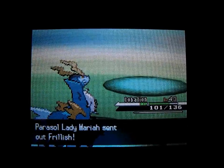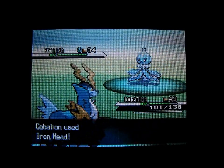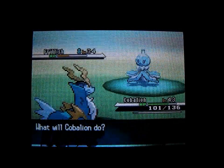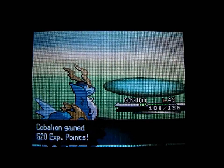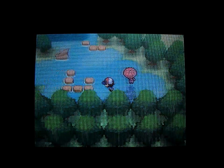Another Frillish, so I'll keep Cobalion in. It flinched, so I can just keep attacking two turns in a row. Parasol Lady Mariah should be defeated. That's all the trainers we need to battle in the Moor of Icirrus.